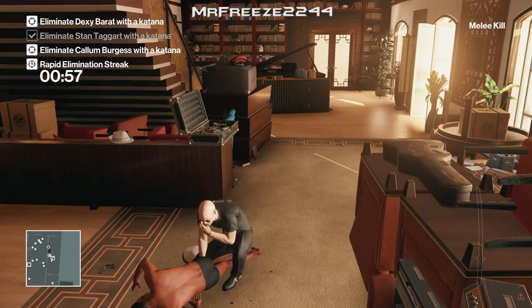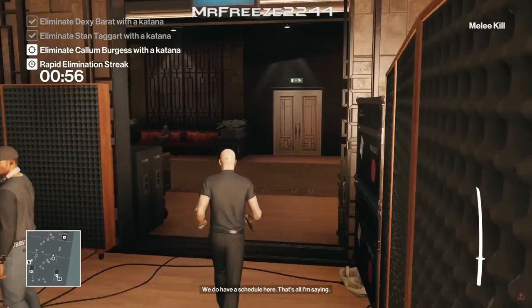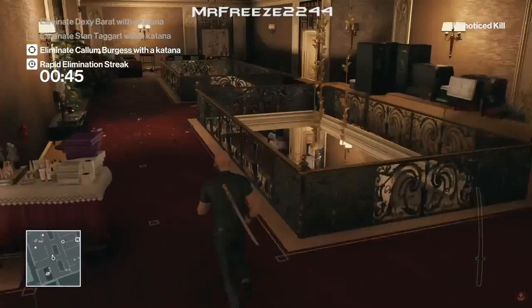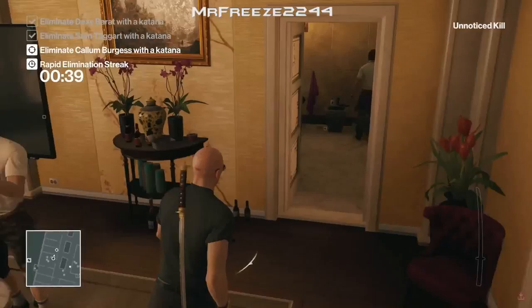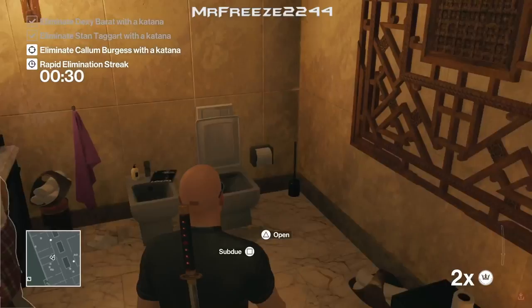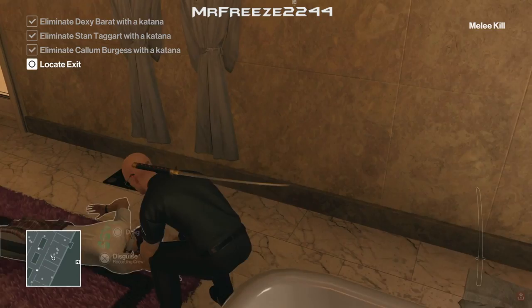As Dexy Barrett is going up the stairs, go up there marginally and throw the sword at her head, then quickly pick it up and head back down the stairs. You'll know if you've done the timing right if the enforcer has his back to the wall and won't spot you. Our third and final target is in the bathroom in this room. Close the door behind you, bump into the target, then pull out your coin and drop it on the floor. He'll come to pick it up and then we attack him with the katana sword.